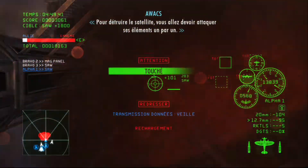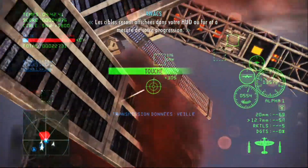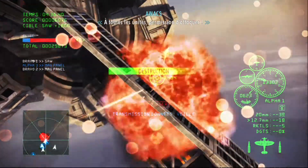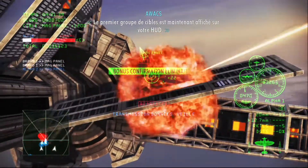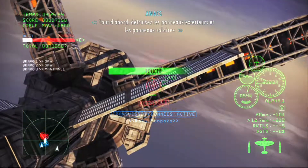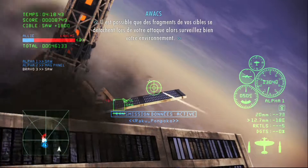When attacking the satellite, you'll need to destroy each of its parts in turn. Targets will be displayed on your HUD as you progress through the mission. All units, you are free to attack. The first set of targets is now displayed on your HUD. First, destroy the external panels and the solar array wings. The debris from the targets can be expected to break off as you attack, so watch your surroundings.